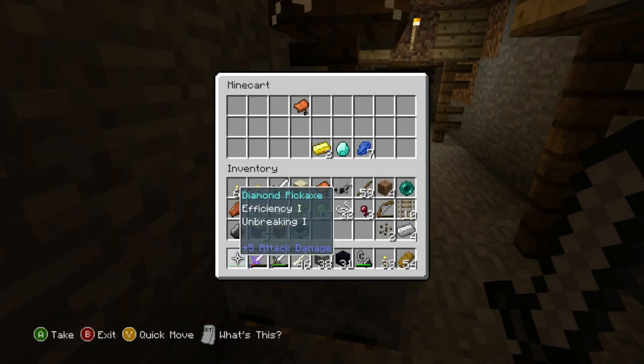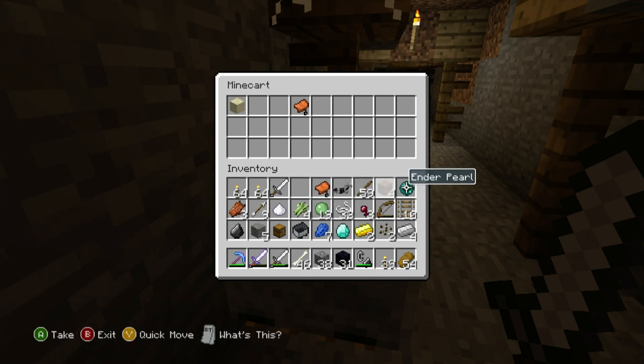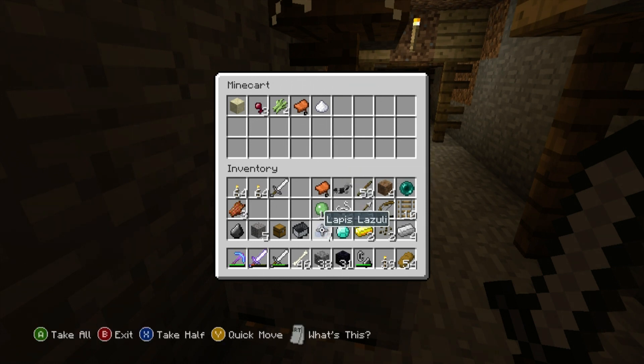Hello — more! Saddle. Diamond! Another saddle. This is great — I can actually get rid of the crap I don't need. Spider eyes — nah. Sugar cane — nah. Arrows — won't throw away arrows. Flint, gravel — don't need that stuff. We'll keep everything else.